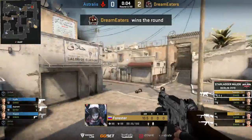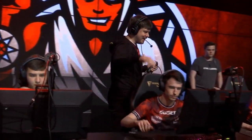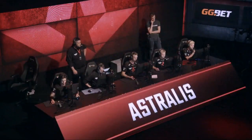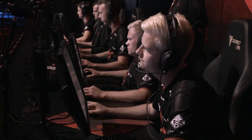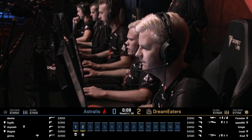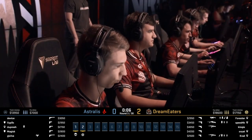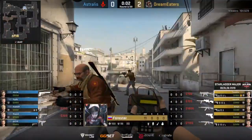I like the detail from Dream Eaters. We don't see it enough — teams throwing utility onto the short position from long. That is very strong. You can see it takes away a lot of defensive positions around Catwalk as they make their way across. I believe you can also get the smoke down on CT ramp as well. Lots of lovely stuff you can do from that position, and they seem more than aware. So good start from them.